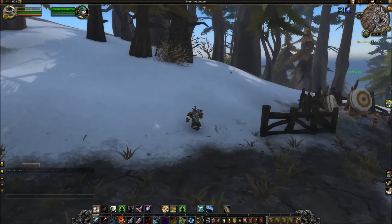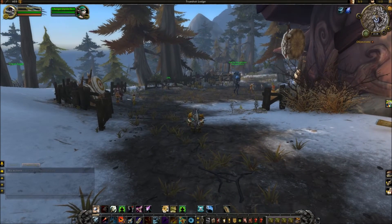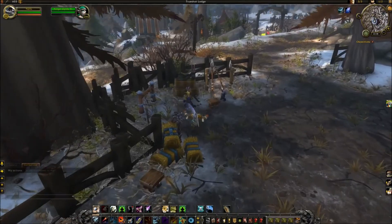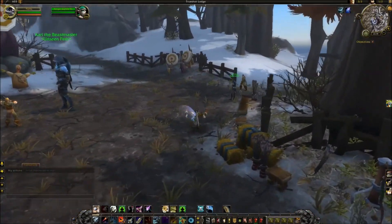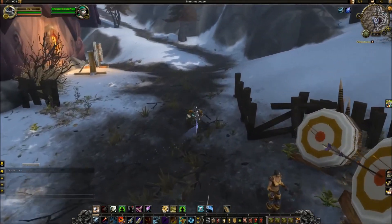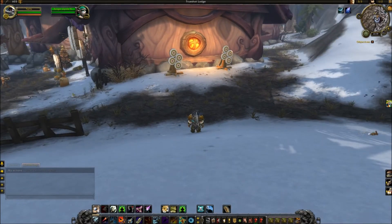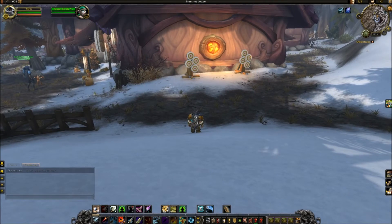You've already seen Survival and Beast Mastery and just how much they changed. Marksmanship has changed a lot as well, but it is the least changed of them. It's going to be kind of interesting going through these changes — it is the spec that feels most akin to the old school Hunter. But for the most part, everything has changed. We're going to use these training targets on the far right-hand side because this is a very powerful AoE spec, and I want multiple targets in range. Let's get into the removed, changed, and new abilities for a Marksmanship Hunter, and then we'll get into the Artifact Weapon.